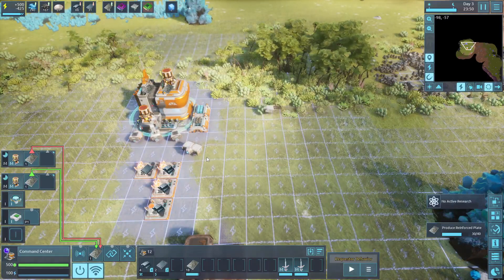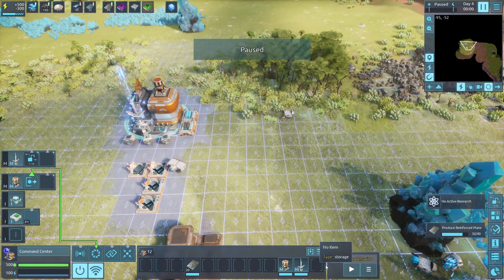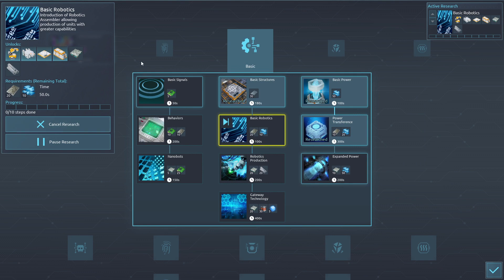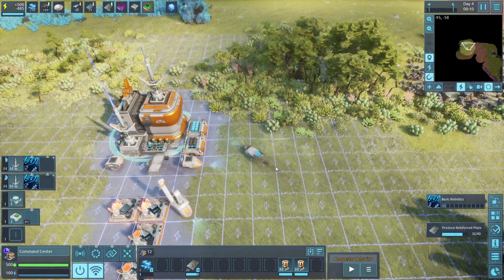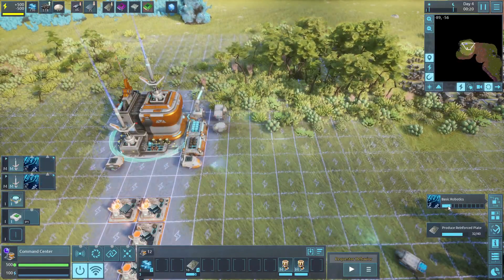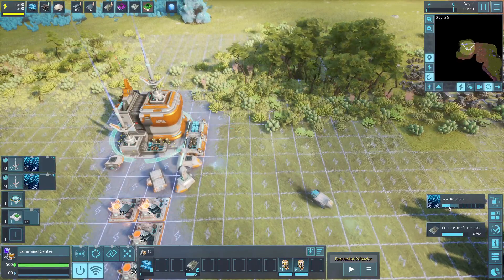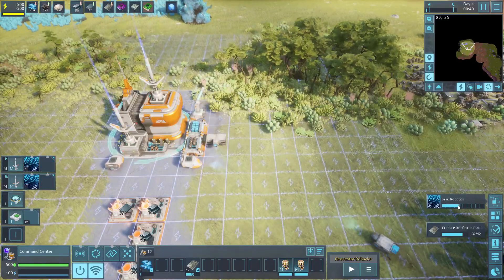The moment you get dash bots going, you are laughing — they are so awesome. We're going to pause, say hey I want that, and I want to research that — 50 seconds, look at that. So it's going to take under a minute. I'm assuming that's per hash. Eight, nine, ten — no, that's 10 seconds per tick. Wow, yeah, this is great as long as you have the resources.